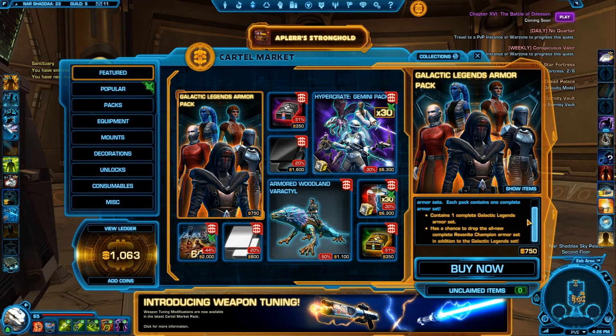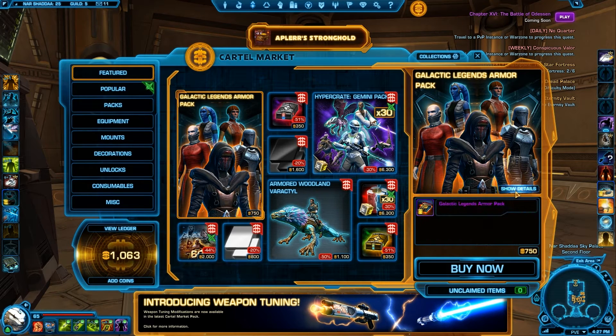It means you get a chance to receive one of the legendary armor packs in the game. Each pack contains one complete Galactic Legends armor set, which we don't know ahead of time. And it has a chance to drop the all-new complete Revanite Champion armor set in addition to the Galactic Legends set.